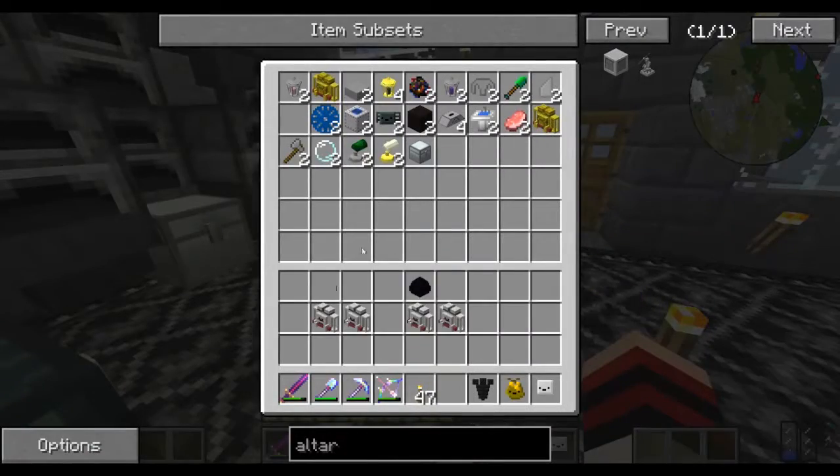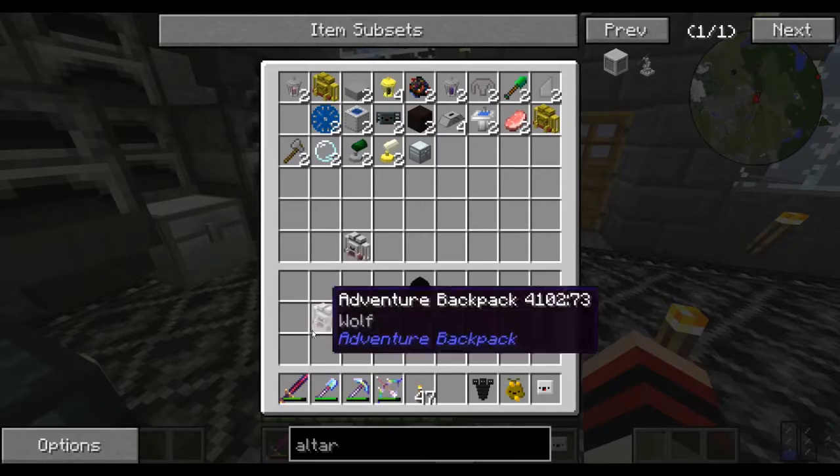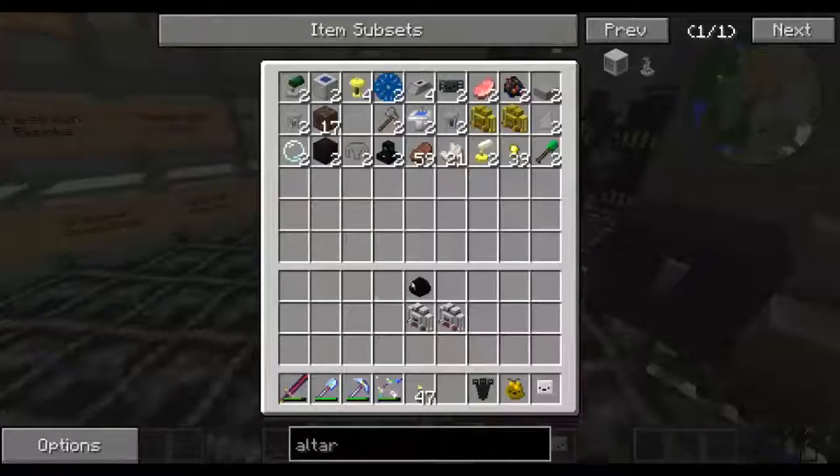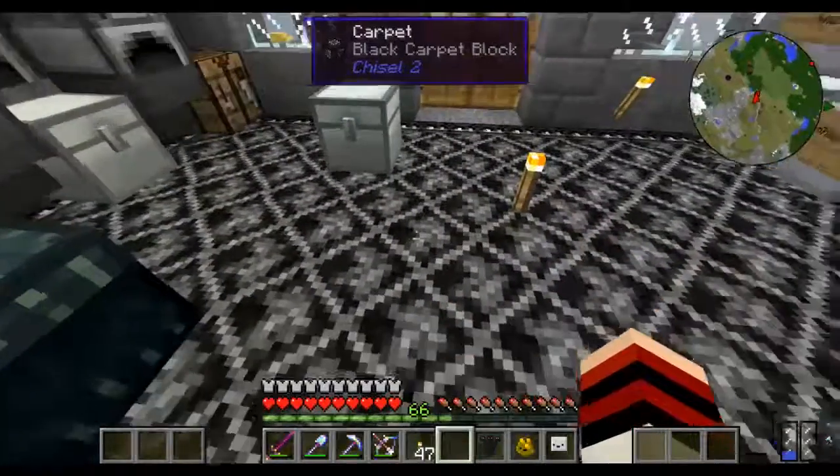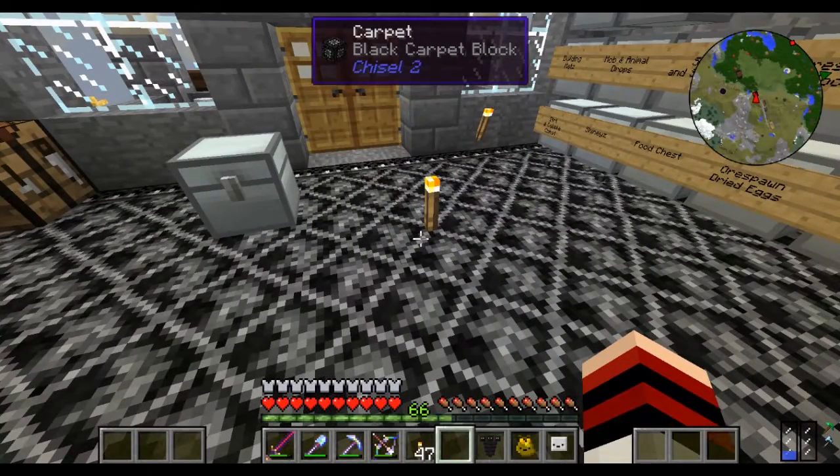So anyway, that was fun - killing Pac-Man and getting random stuff. Now I have to go through it and deal with the duped items. Okay, but I am going to leave it here and I hope you've enjoyed. That is all for today - until next time, bye.